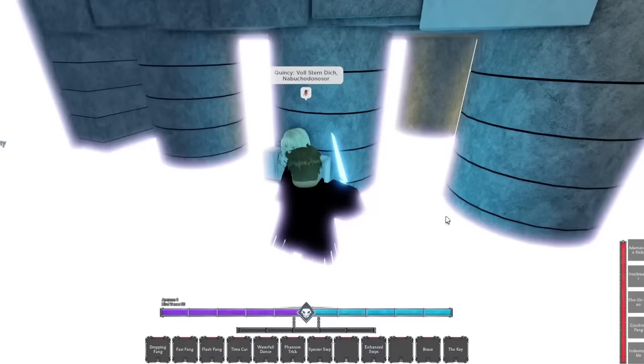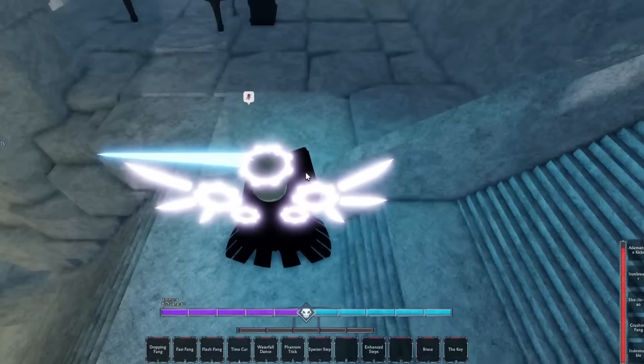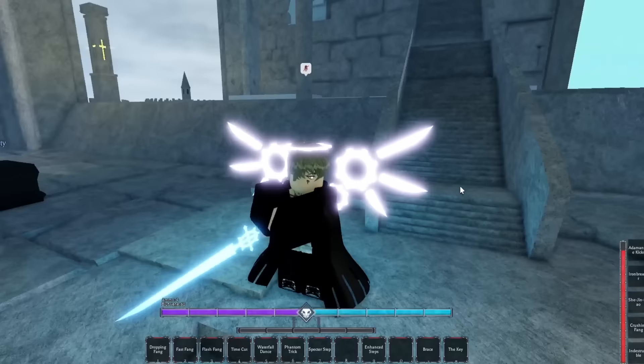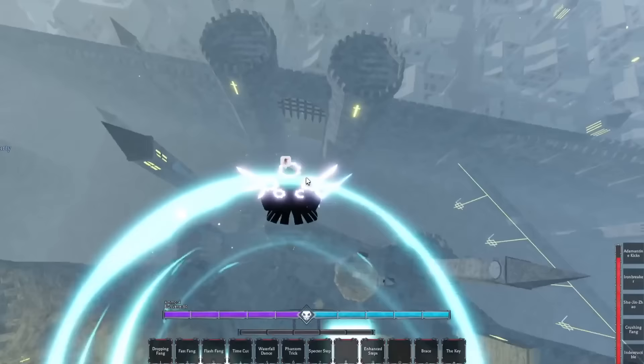Oh my god, we didn't even do any effort right there. Look at that — look at this wing, no way, that is so cool! We're still in the block posture though, so if you want to remove it just press F and it should be gone. There you go — see that. That's how easy it is.